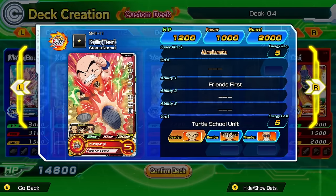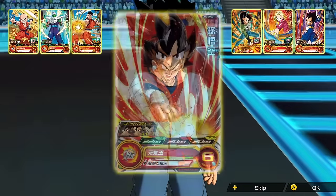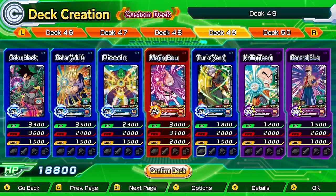Super Dragon Ball Heroes features over a thousand cards to unlock, and you'll use these to build your own perfect Team of Seven. Save up to 50 customized decks to be prepared for any situation.